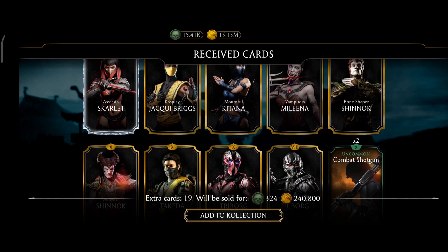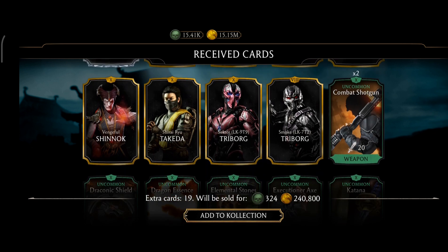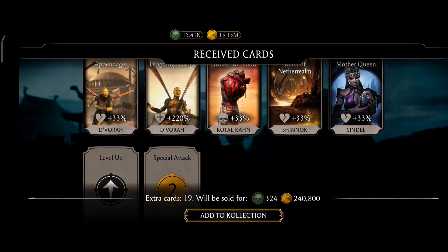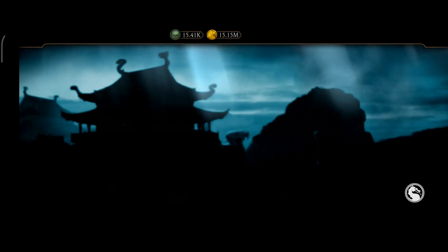The rest of the pulls from the first 10 packs include: Cosplay Jacqui, Bricks Mournful Kitana, Vampirous Mileena, Worshipper Shinnok, Vengeful Shinnok, Shroudo Takeda, Sector Tribal, Smoke Tribal, and some support cards including Sindel's support card. Alright, 10 more packs remaining — let's jump to those.